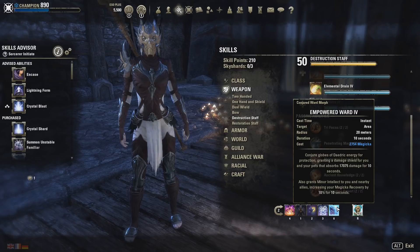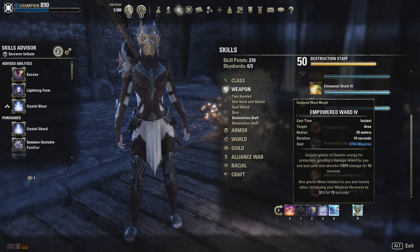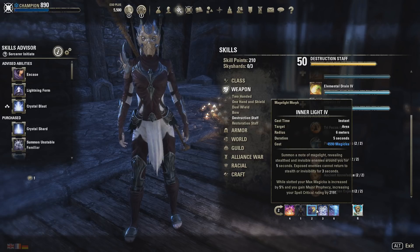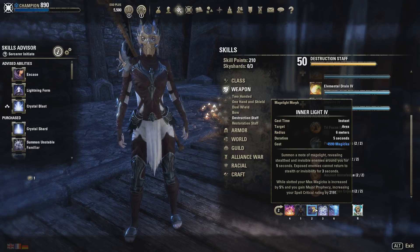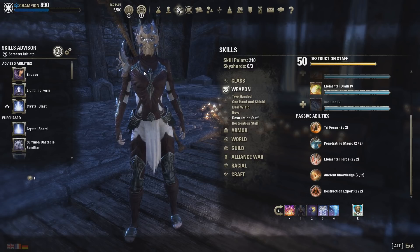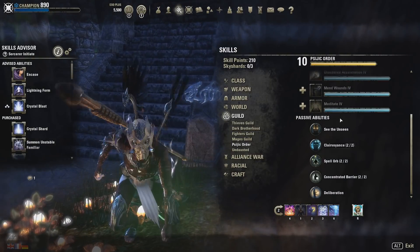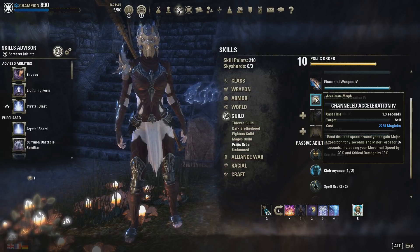Then we have a Shield — Hardened Ward — lasts for 10 seconds, decently big at 17k, and also gives us and our allies Minor Intellect — 10% more Magicka Recovery, which is nice. Then we have again Inner Light and Bound Aegis — I keep Bound Aegis at all times. Inner Light is a flexible slot. You can put different skills here, however I would not recommend putting the Execute here — if we have the Execute there with Burning Spellweave only on the front bar, our Burning Spellweave uptime will be pretty much terrible during Execute phase. The only skill I put in that flex spot is Channeled Acceleration from the Psijic Order — it gives us Minor Force for 36 seconds, increasing our critical damage by 10%.